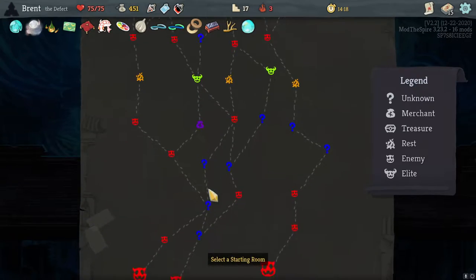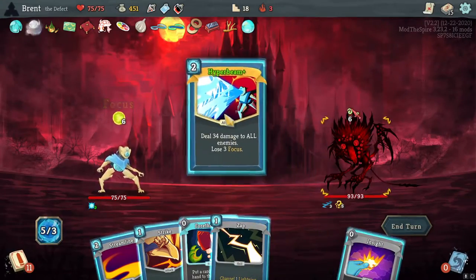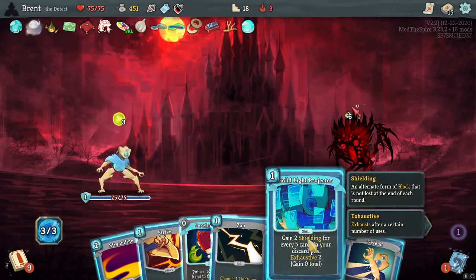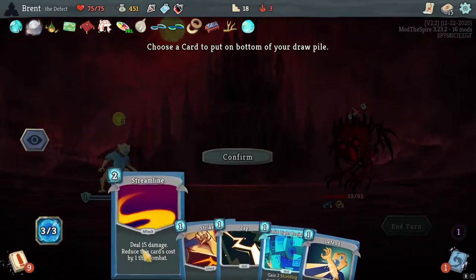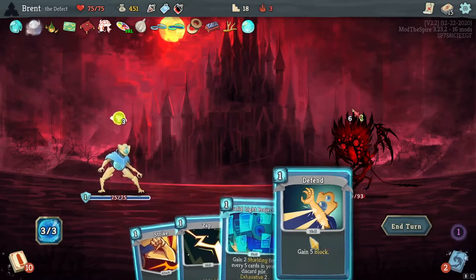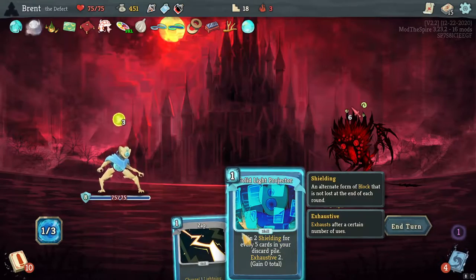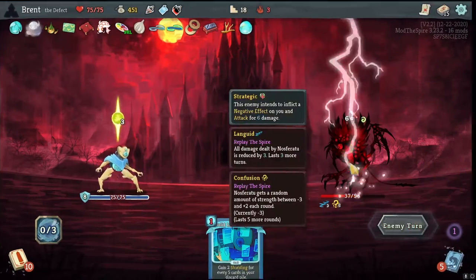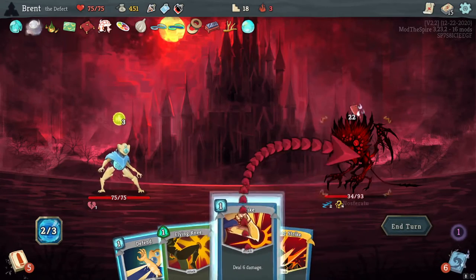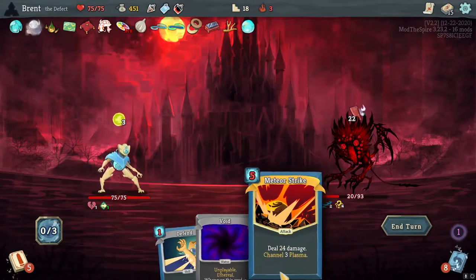We're going up, we'll hit a bunch of elites that we haven't seen. I think we've got the setup for it. Hyper Beam — going to Insight, see if we get the Setup. We didn't. Shield Protector — zero; that's four thoughts. The Streamline here — we can play almost everything we want. Play the Strike next, then the Defend, and then we'll just Zap for a little bit of extra damage. There's the Void, there's the Meteor Strike — but we still can't play it, so we've got to keep that in mind. Defend, Flying Knee — 22 coming in, kind of sucks.